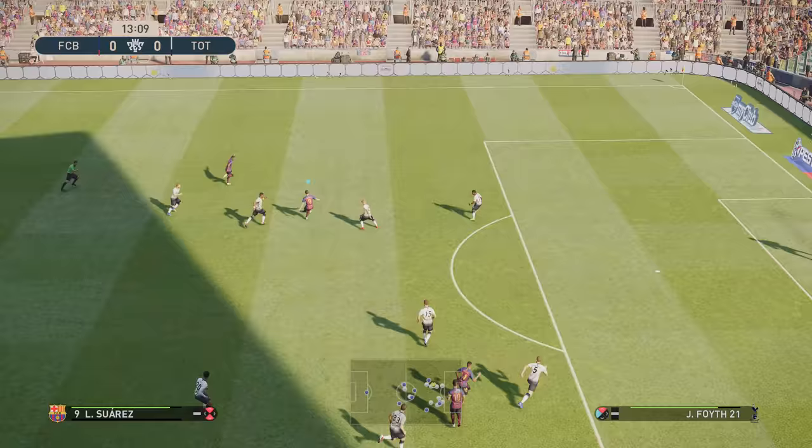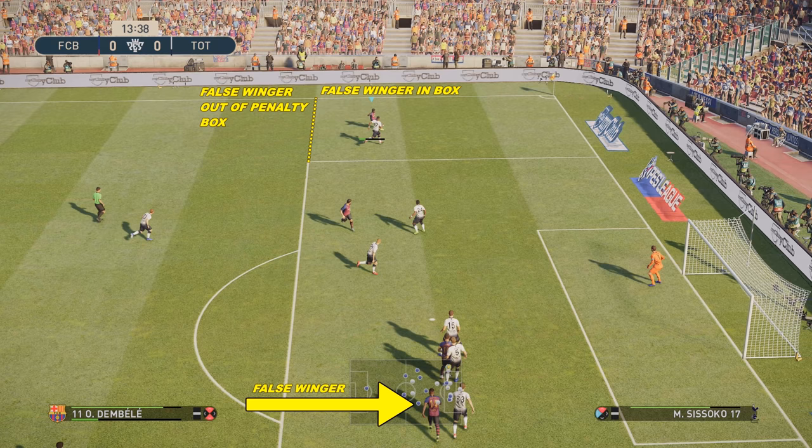I want to touch on something here — notice the false winger at the bottom of the screen with the giant arrow, and the dotted line at the top. When I've got possession on that side of the penalty box, the false winger goes into the box. As soon as I move outside the penalty box, the false winger drops back out. Notice his positioning — he's tucked in already, giving you more numbers in the penalty box and more options to score or cross to.